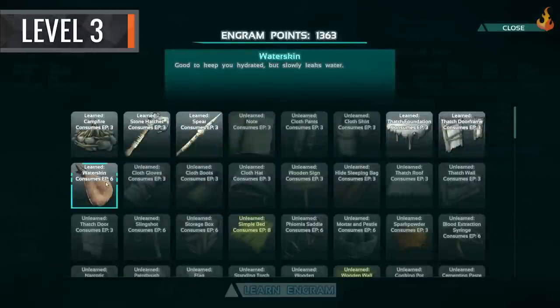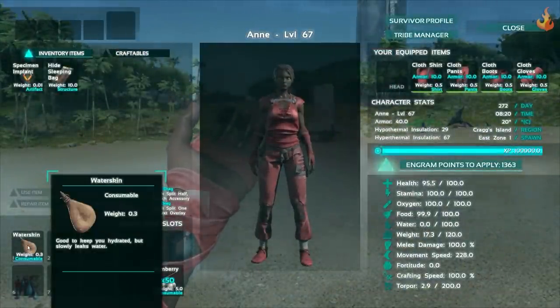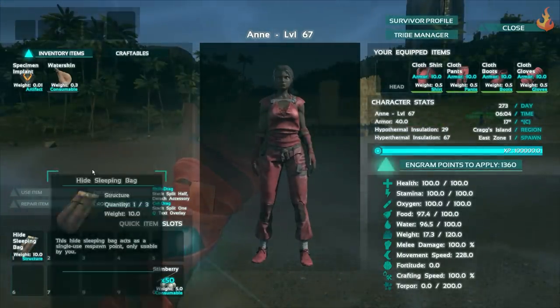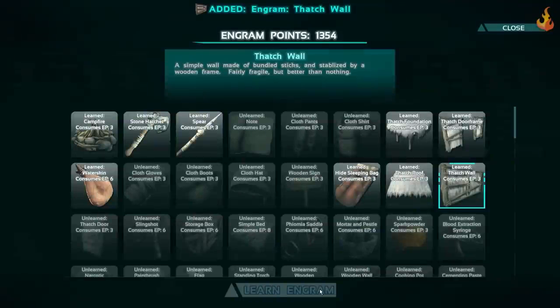At level 3, the water skin is great because it obviously carries water, which will allow you to explore further. The hide sleeping bag is a one-time use respawn point, which can be useful if you die because it'll make it easy for you to return to your base.